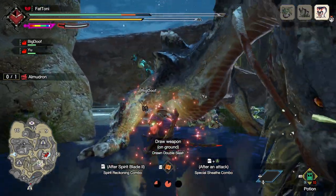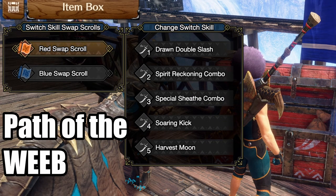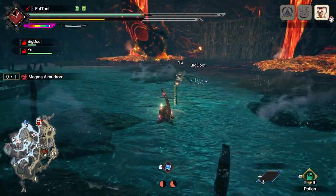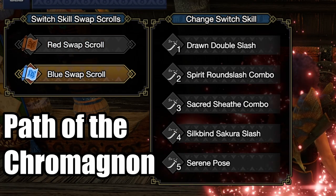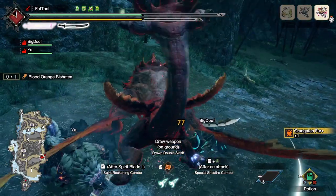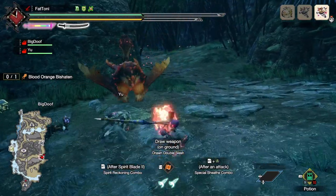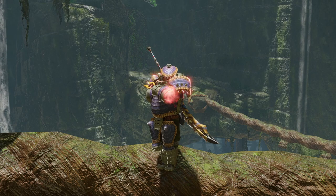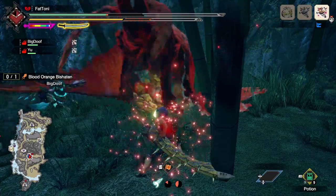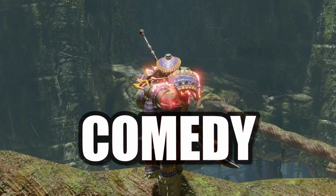With the array of switch skills available, two generally accepted playstyles have emerged. One focuses heavily on counters inside Harvest Moon and using Rising Kick to build meter — I call this the Path of the Weeb. The other focuses on using Sakura Slash to build meter and Sacred Sheath to consume it all and pretend you're a greatsword player — I call this the Path of the Chromagnon. The Path of the Weeb is what most speedrunners use, but this method is completely contingent on consistently landing counters, which requires a lot of monster knowledge — and you're watching a beginner guide, so you have none. Executing it correctly will make you look incredible; executing it poorly will make you look incredibly flaccid.